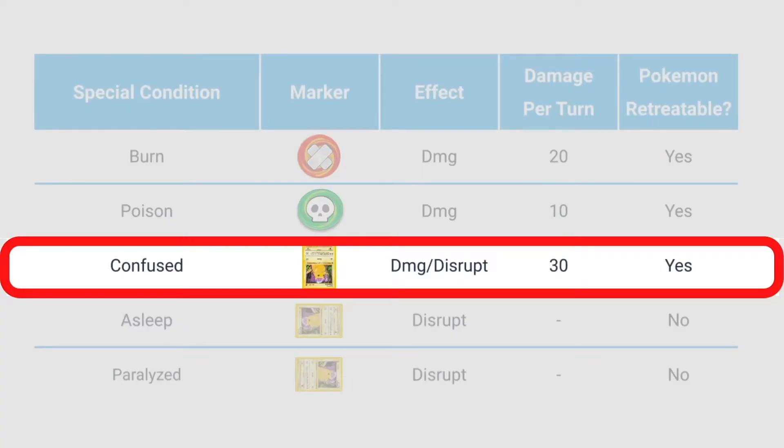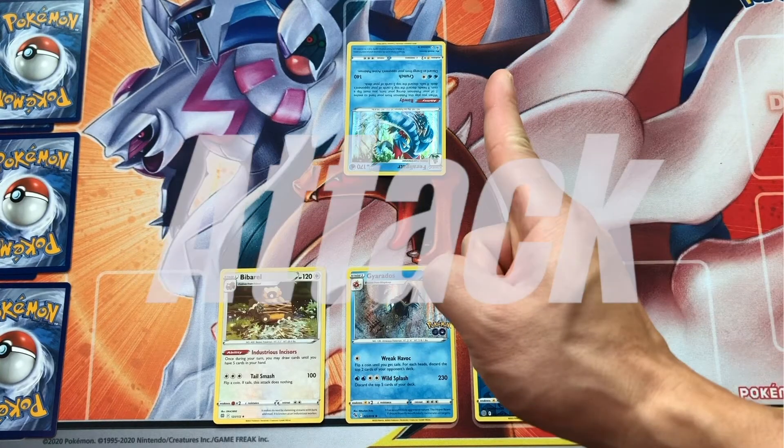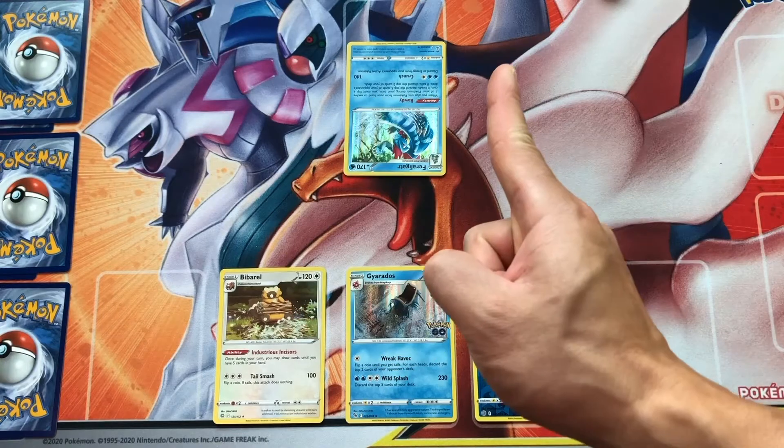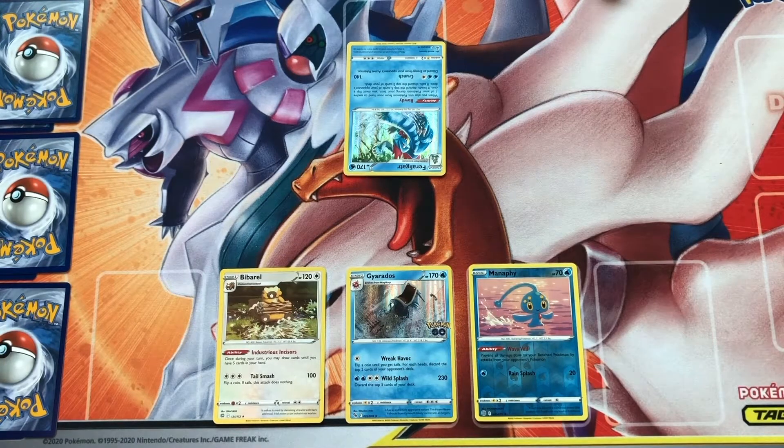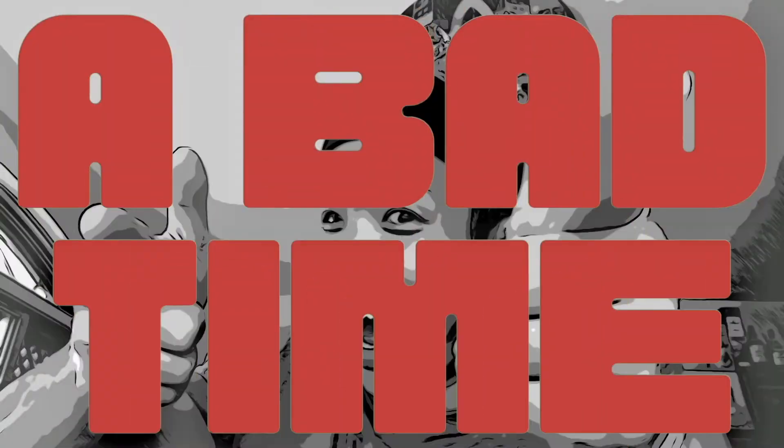Confused Pokemon are indicated by turning it upside down. A coin is flipped every time that Pokemon tries to attack. If the coin is heads, then the attack proceeds as normal. But if it's tails, then the Pokemon does 30 damage to itself, and you're going to have a bad time.